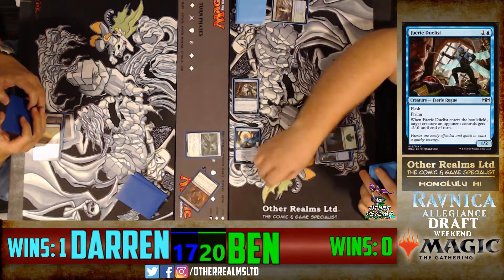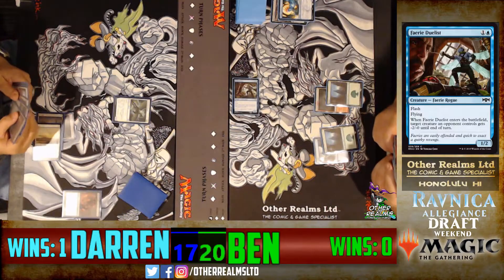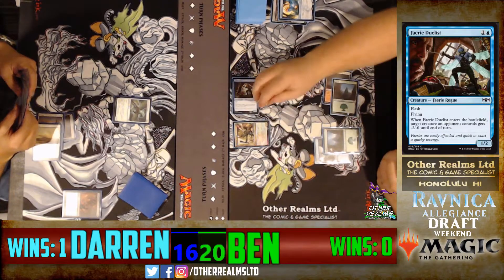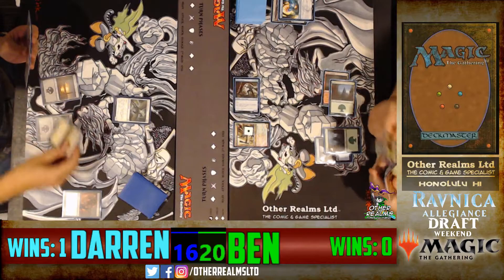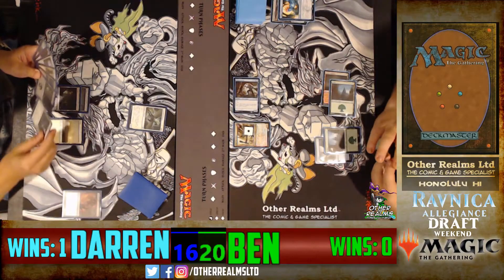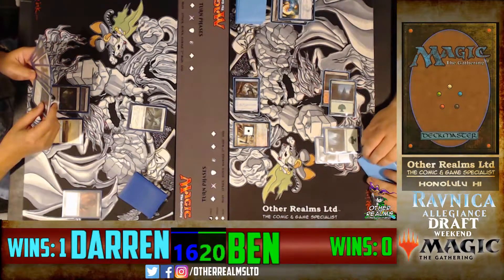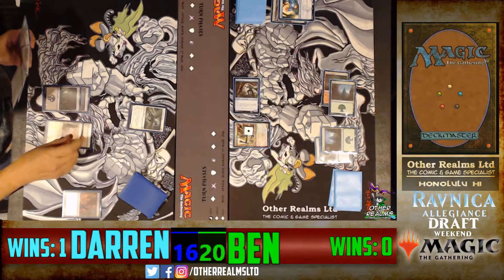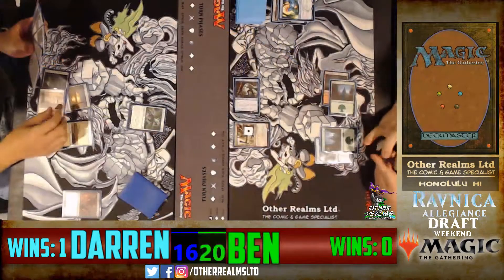Ben has an island and that's why he cannot play the Sundar Shaman — he needs another red source. Darren going to his fourth turn. There is a Sentinel's Mark in hand, Knight of Sorrows, two Swamps, Orzhov Racketeers, and Debtor's Transport. A Sentinel's Mark here buffs the Concordia Pegasus up to a two-five. It does have Addendum — two mana flash, enchant creature gets plus one plus two and vigilance. If cast during your main phase, the enchanted creature gains lifelink until end of turn. Good swing in for two with the Pegasus — now a two-five vigilance Pegasus that blocks both the Goblin and the Fairy Duelist.